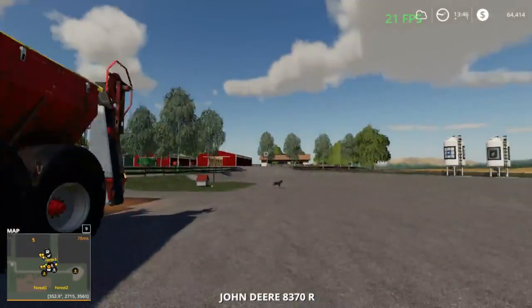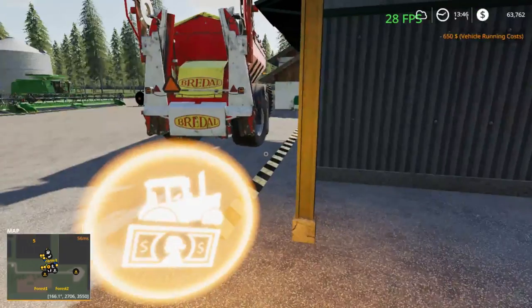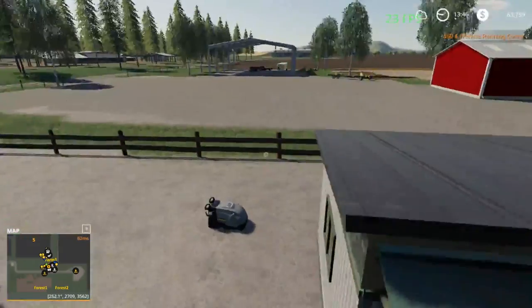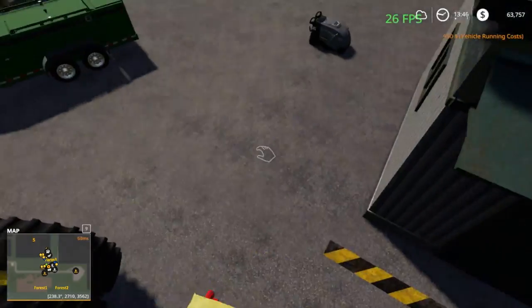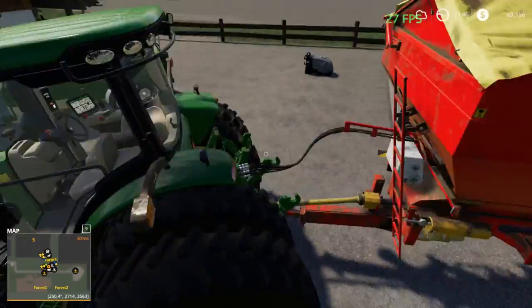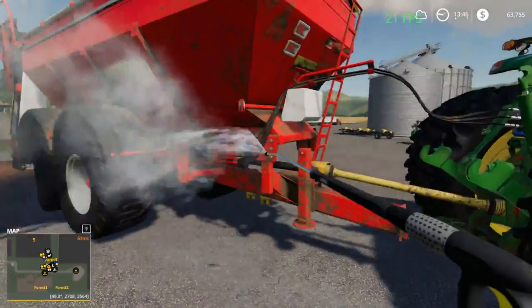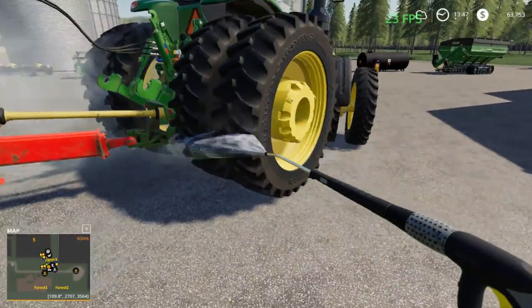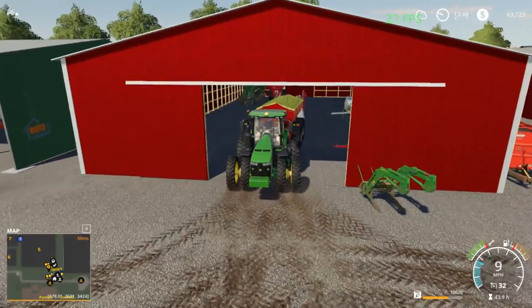I wish that every time you'd get in the collision area and hit R it would change to the tractor or whatever's nearby. We've been using this power washer for a little while. Sometimes I lag a little bit and get stuck in places - usually it's on machinery. Anyway, we'll get this washed up and get it put away in the building. Might wash the tractor up a little more too.